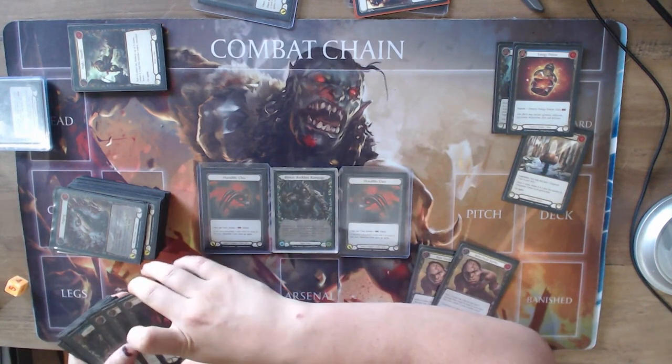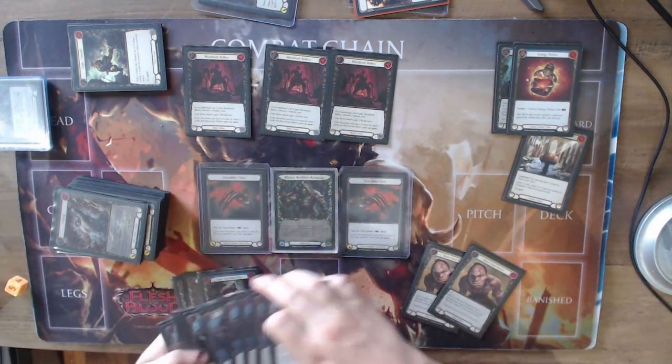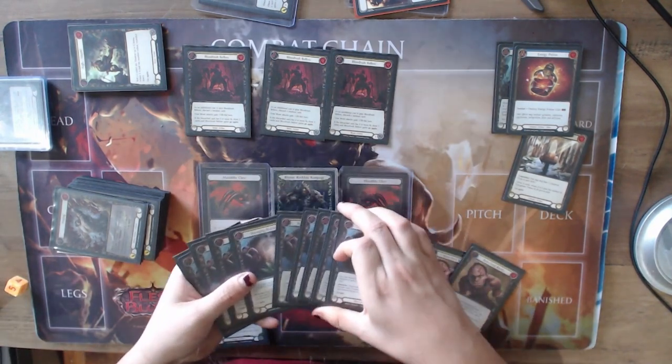But that's where your Blood Rush Bellows comes into effect a lot, and your massive Barrage and Bighorn turns.